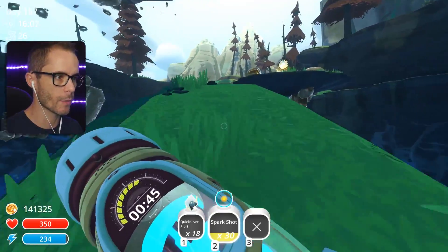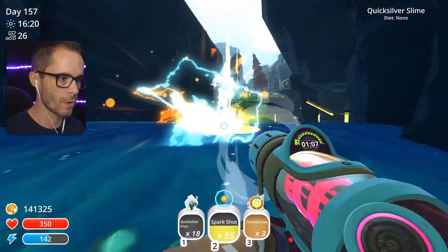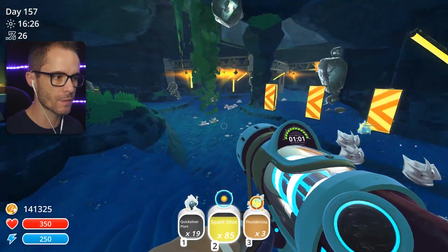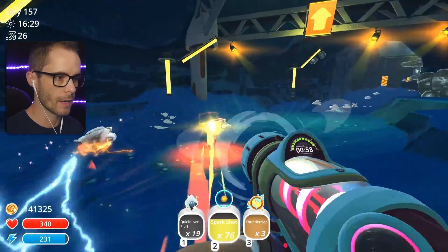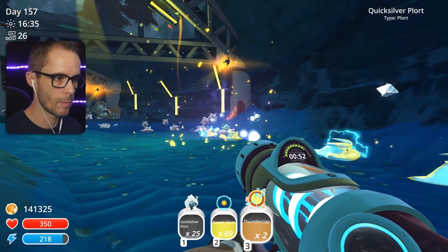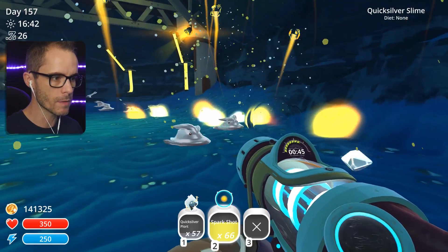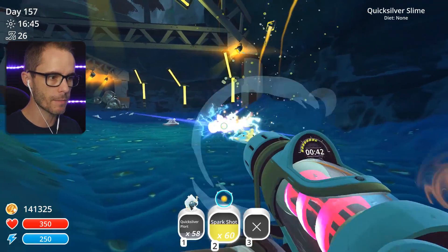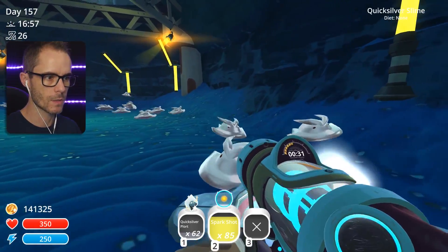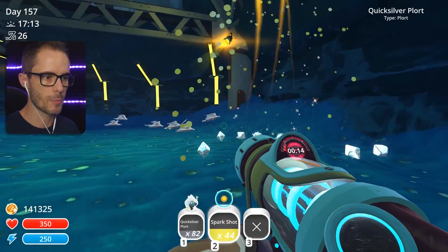I'm gonna grab this power up - Thunderclap. Go grab more of these relay rings. I find it a bit easier to grab the relay rings first, and then sort of stand around and do a whole bunch of shooting in one spot. See - bang! That works pretty well. If you sort of grab them, slow them down, it bunches them up. Let's hit this one, slow him down, bunch them up a little bit. There we go, now you can shoot them. Awesome, that's how you bunch them up real well.